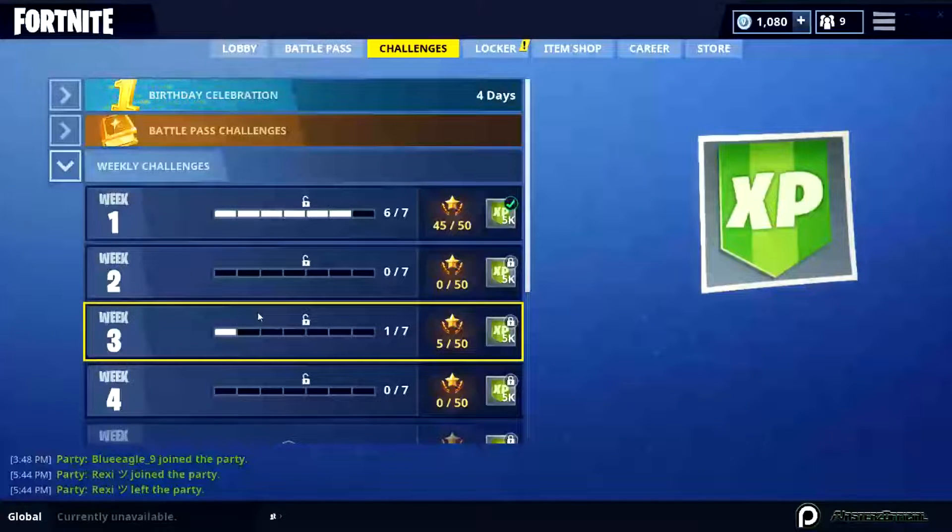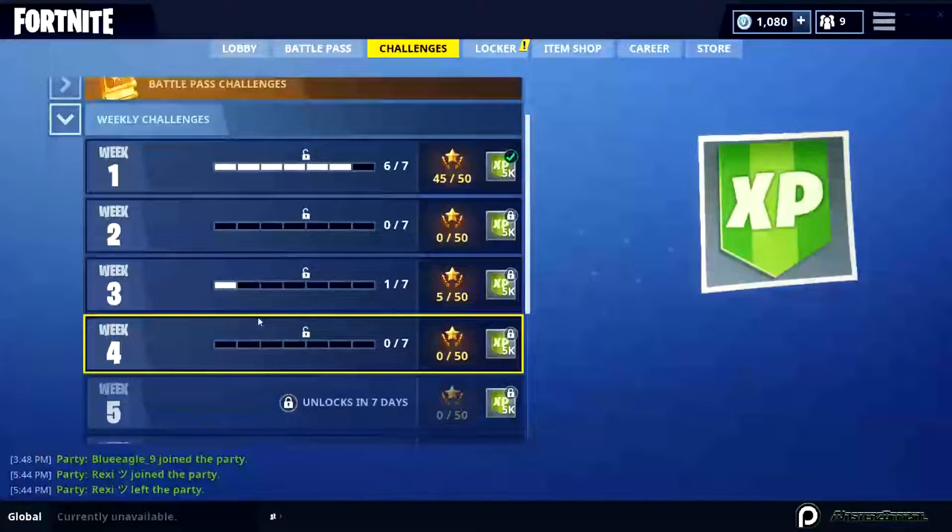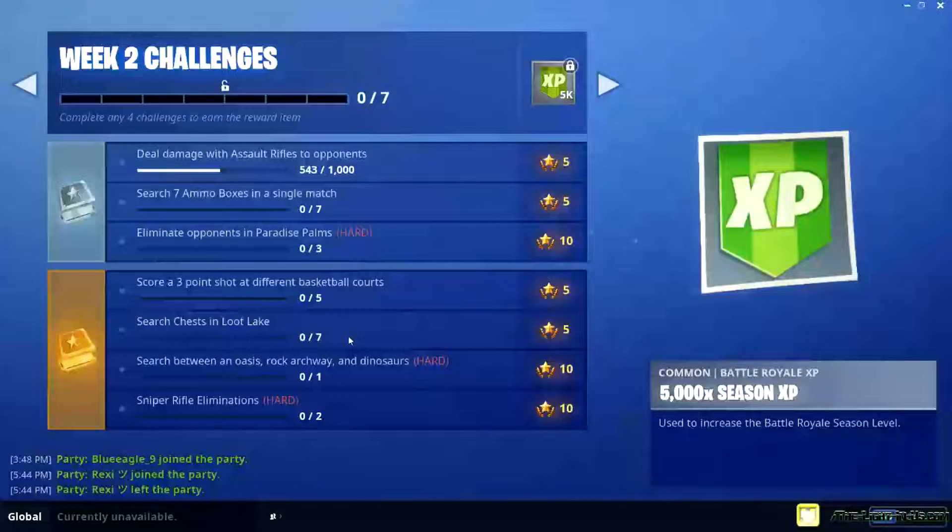Yes, I am very late on this video — we're in Week 4 already and this is a Week 2 guide, I know. Whatever though. This one is 'Search between an oasis, rock archway, and dinosaurs,' hard difficulty, and it gives you 10 battle star medallions, which is a lot — that's basically a whole level up.